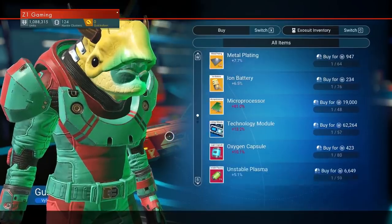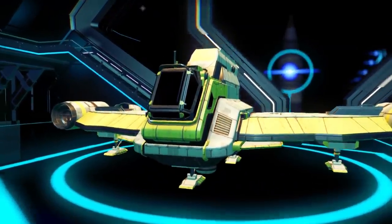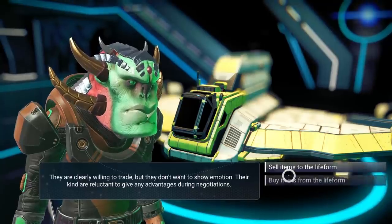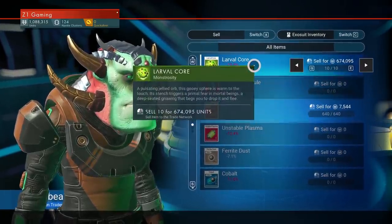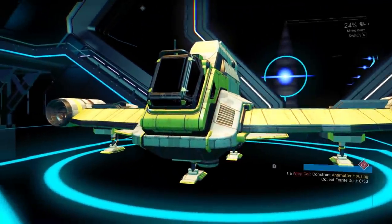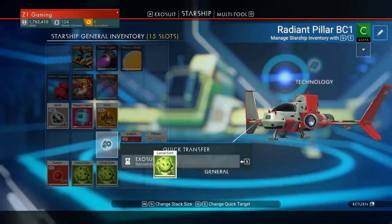This trader doesn't want larval cores — what a disappointment. We're gonna have to find somebody else. Found one — sell items to life form. Larval core, there we go. I want to sell all of those; that's going to be 674,000 units.